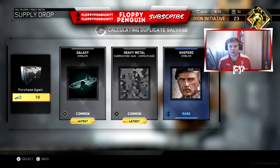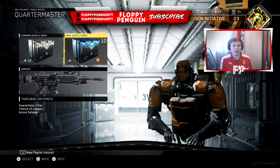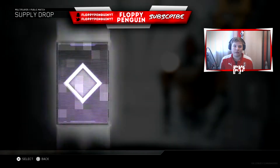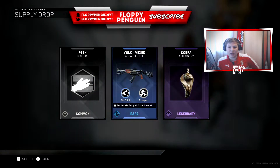We've got two latest things and we've got Shepherd which we've already got. Anyway, we're going to open the 10 free supply drops that we got from buying the season pass, ready for the DLC coming out for this game. We're probably not going to get anything half decent.